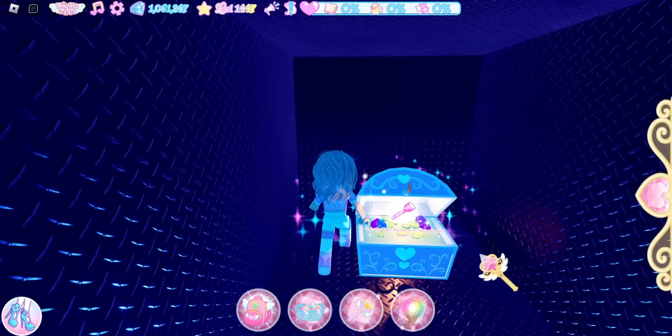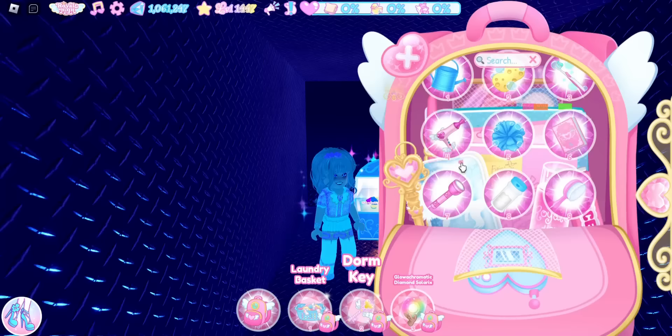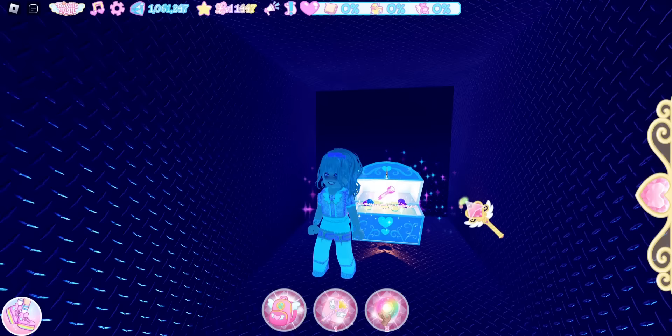The first chest is the flashlight. If you're wondering where your flashlight went, it went into your backpack — it is a backpack item now. Now that we've gotten the flashlight chest, we are going to leave.